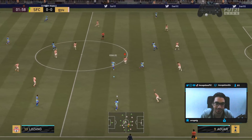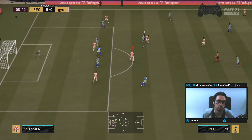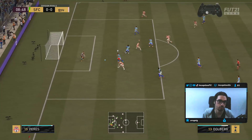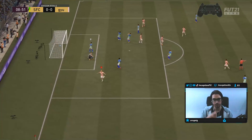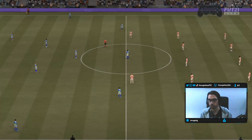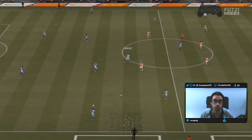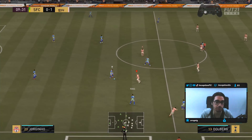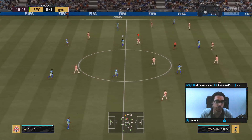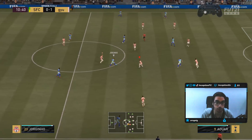Dolberg got the ball there but the slide tackle got him. To be fair, his physical presence and attacking AI are pretty solid so far — not bad at all. Players with high-medium work rates are naturally positioned in the striker spot and with 99 attacking positioning, that's typically the case with these types of cards. He's definitely one of those.